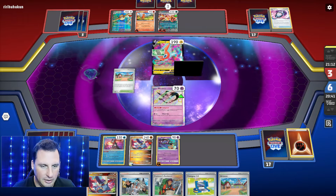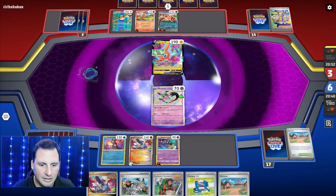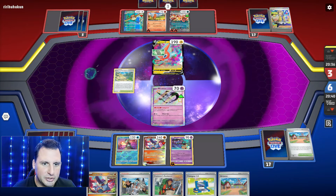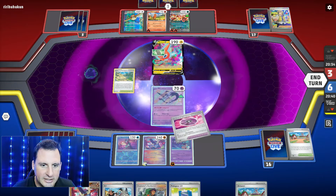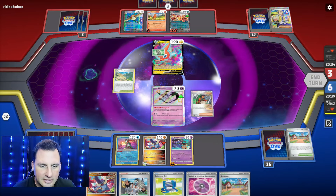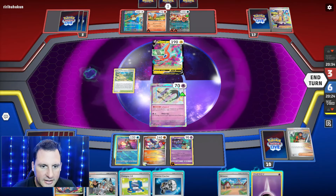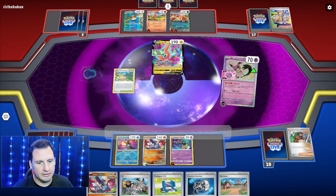We got a Great Tusk and a Mawile ready to go. They didn't pull out another switch. We can just Tempting Trap, done. Stadium - they only have three. Super Rod, trying to find energy. We've already got it. They can't even attack Mimikyu. We'll just Devolve now. No energy, so Explorer's Guidance - let's get an energy. Counter Catcher in case. Yes - put that there, put that there.